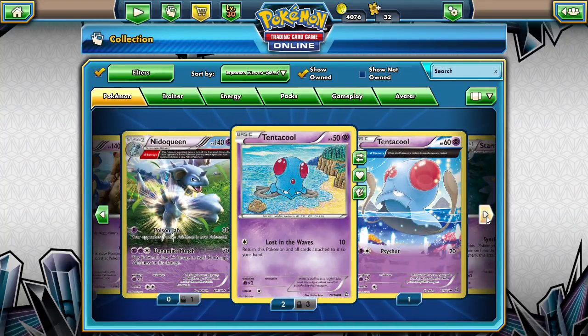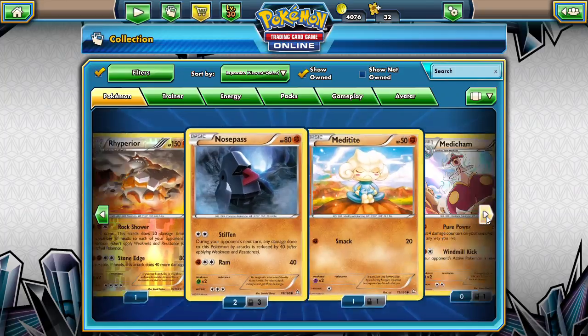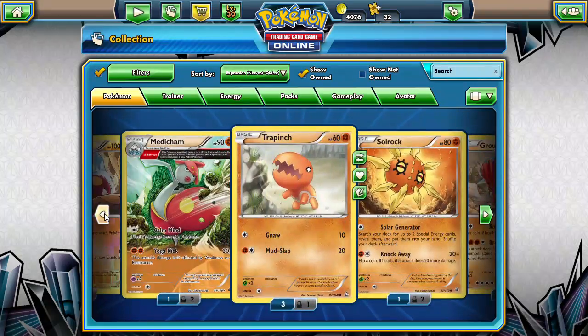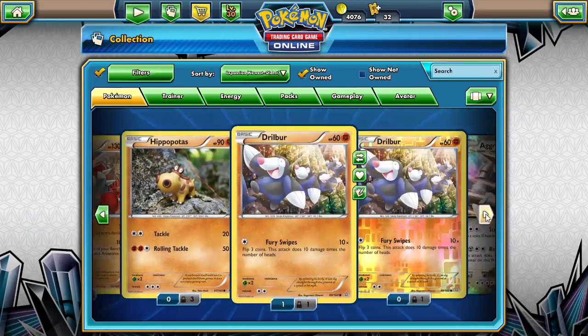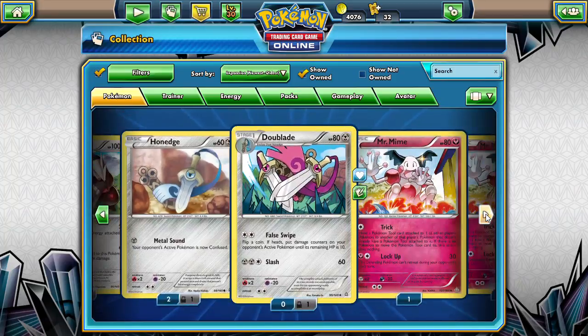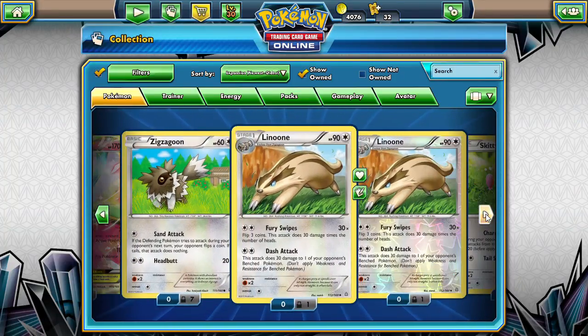We have one Barrage Needle Queen. I got a few of those Rock Showers. How many of those Barrage Mudder Gyms? Three of those — you can actually make a deck out of that. And we have Agron EX, Mega Agron EX, and a Gardevoir EX.